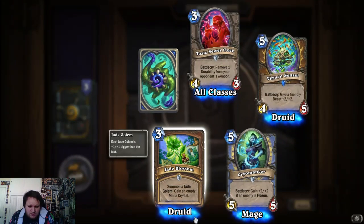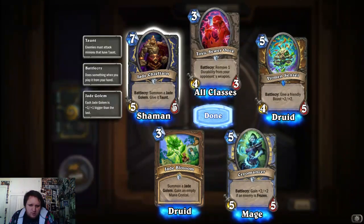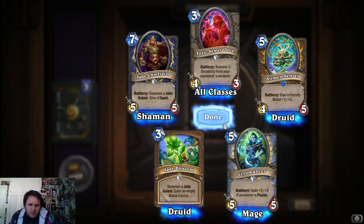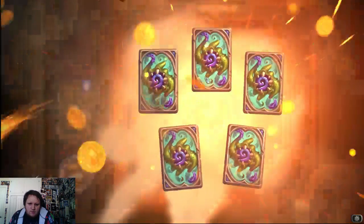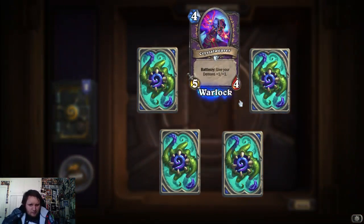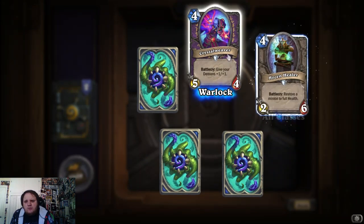Druid: summon a jade golem, gain an empty mana crystal. That's really good. Shaman: summon a jade golem and give it taunt — I think we got that, so that's a double again. Give your demons plus one for warlock. Pretty decent.